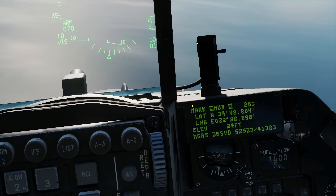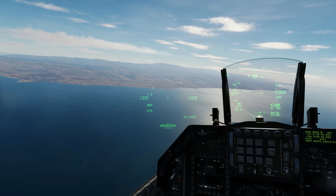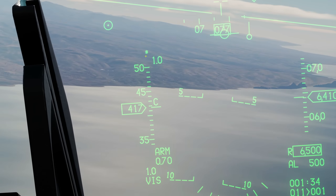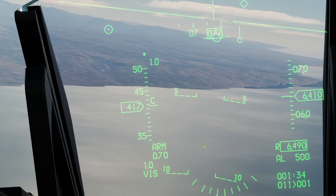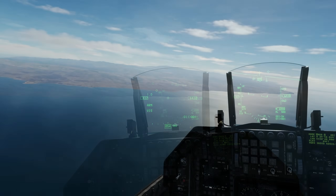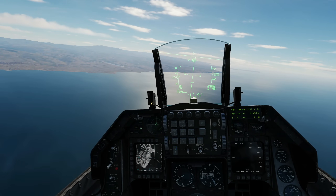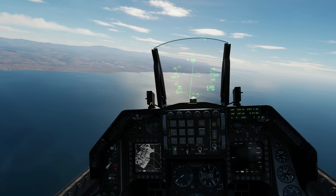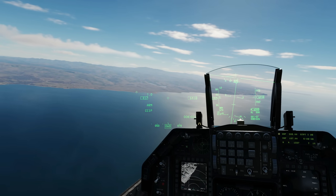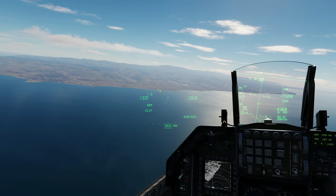Double check — you can see we've populated mark point 26. One step I missed out: before we made the helmet mounted display SOI, we need to make sure that we have the HUD SOI. You know the HUD SOI because we've got the little asterisk there. If that asterisk is not there, then it's DMS forward to create that star and create the HUD as SOI. I want to show this mark point has automatically created a steer point. I'm going to go to steer point 26, and you can see now we've got a diamond. That means that by default, with steer point 26 selected, that is also a speed — a sensor point of interest.